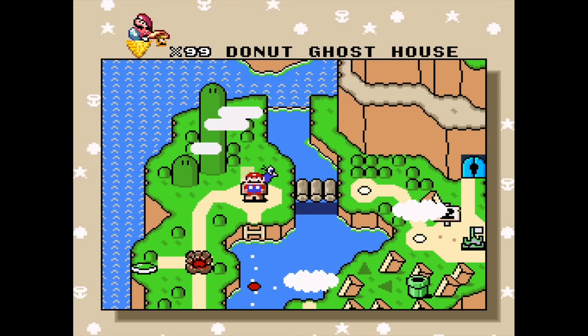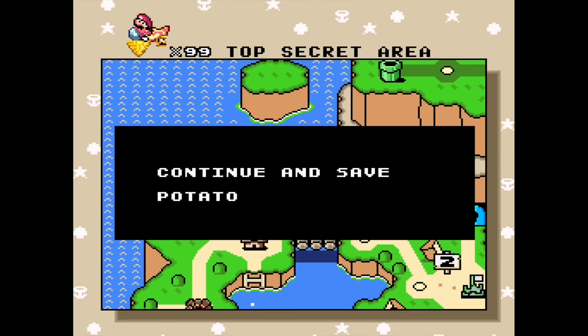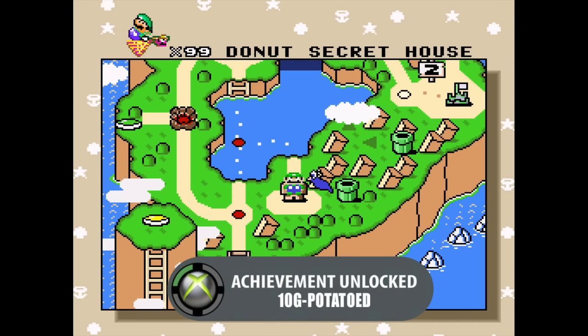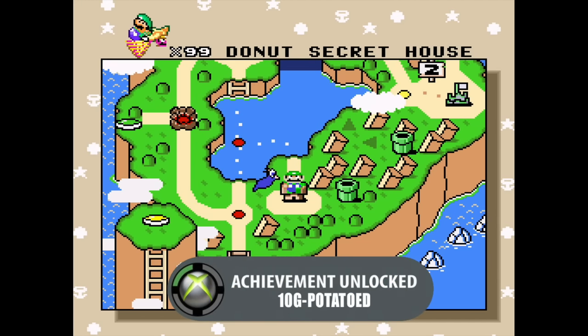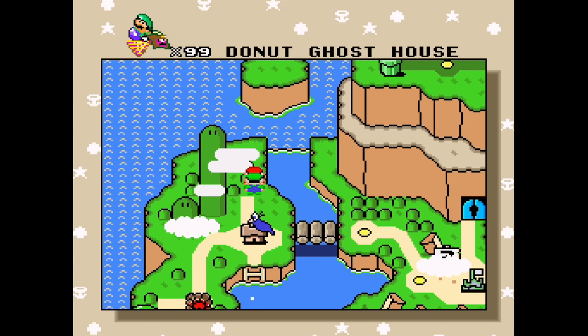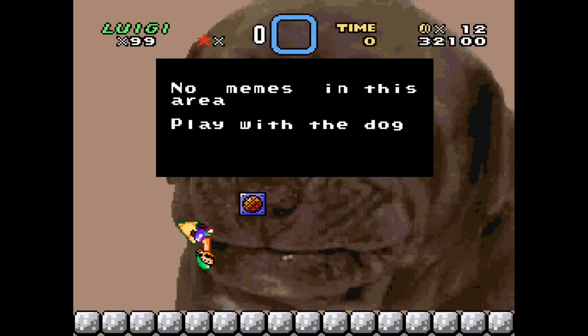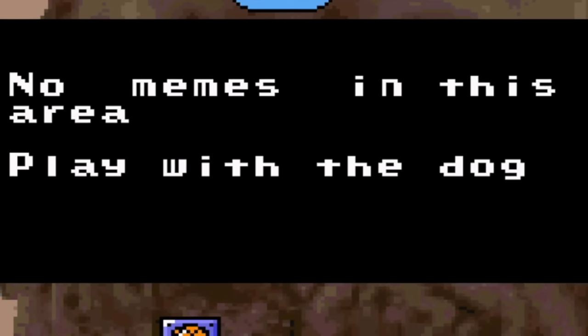We potatoed - finally wanted it and nothing happened. I want to see the top secret area. Maybe we get some goodies. Hopefully that's still okay. It's a dog! Hey - okay, no memes in this area. Play with the dog.